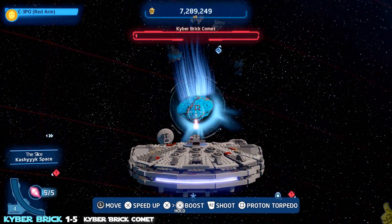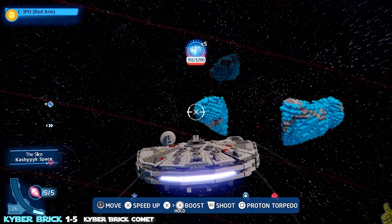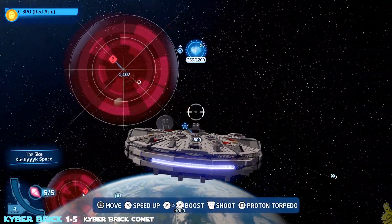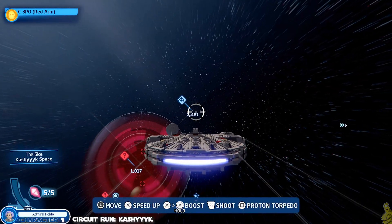If you've got your collectible detector loaded all the way up it should show you as well. We had a little bit of an alert as we made our way to the edge of space, but we got our five kyber bricks collected.